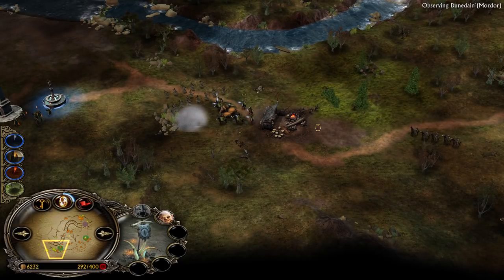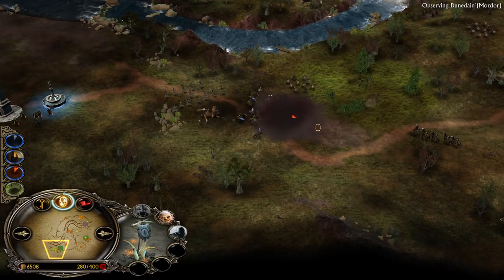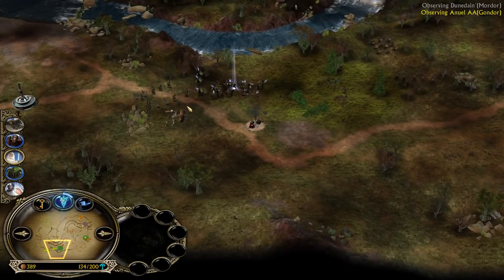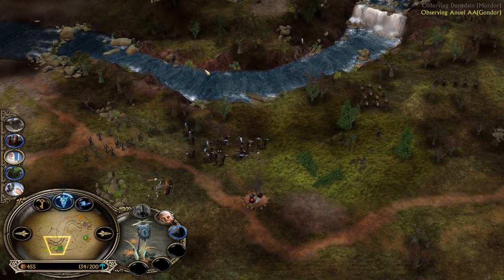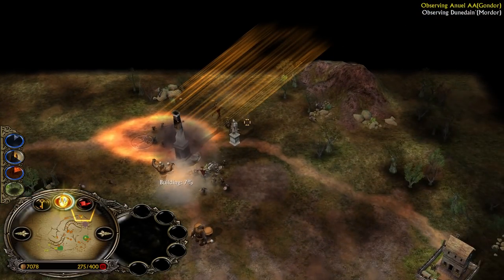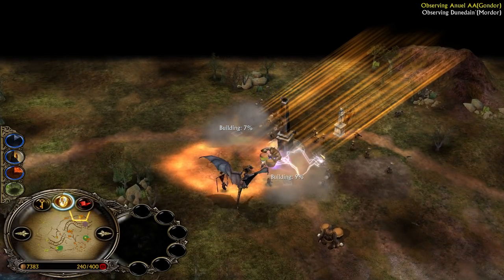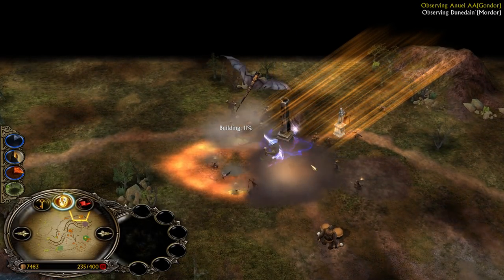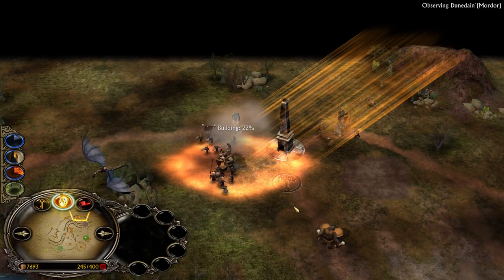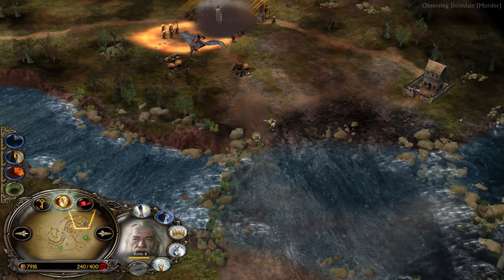Imagine if he hadn't gotten the second Nazgul and went for the Witch King instead — it would be a different story. Now he's also sacrificing lots of Trolls and Drama Trolls, which is not ideal since it gives Gondor even more power points. Gondor now still needs 6 power points. The Army of the Dead is also not as effective in this matchup as in others, because you cannot kill flying heroes with it. So if Mordor has three flyers — two Nazguls and the Witch King — he can still defend himself. That's why Gondor needs Rangers, and a lot of them.